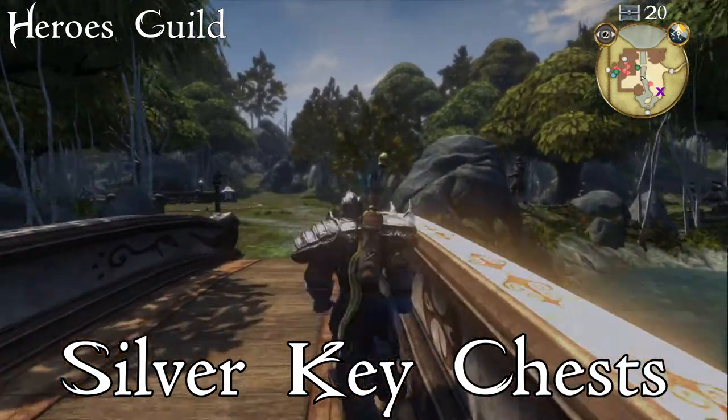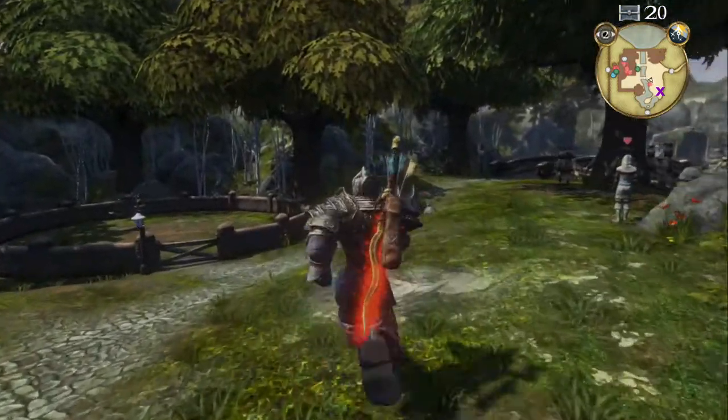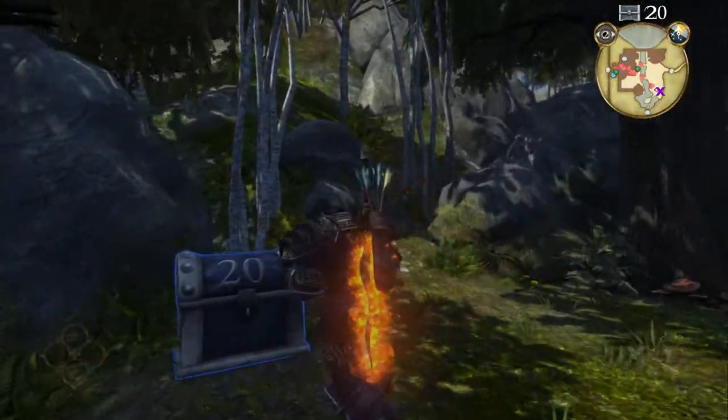Silver key chests. In the Heroes Guild, head towards the demon door. Just before you cross the final wooden bridge to the demon door, go to your left to get the silver key chest.